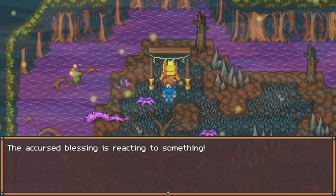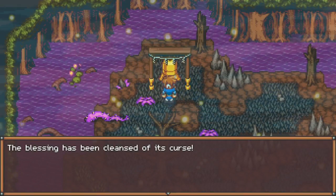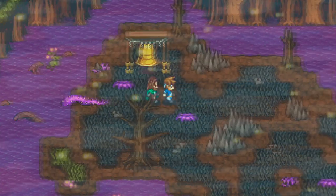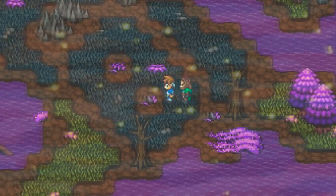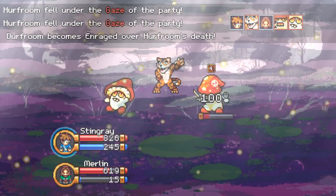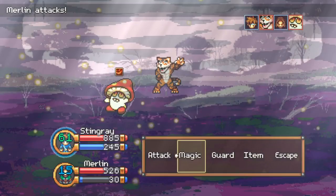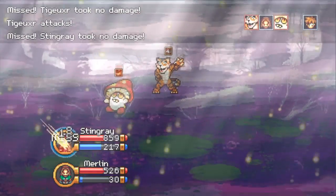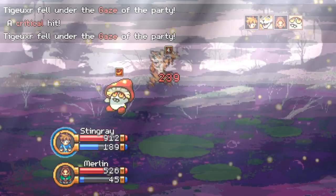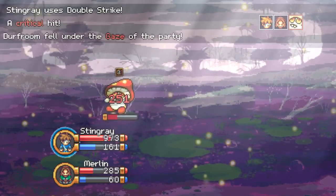The cursed blessed item reacted and cleansed the curse — there we go. Now, do we want to walk back or use the fragile recall rune? I think I want to use the recall rune to jump back to the Traveler's Respite, pick up some skill gems, switch over to Clark, and set up for the next episode by heading to the last area.